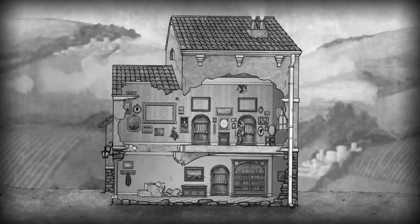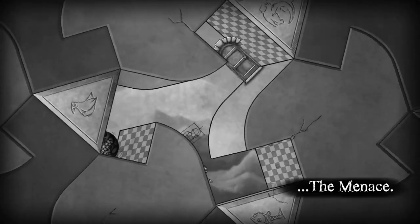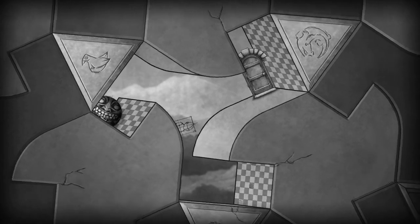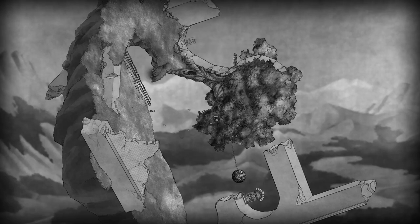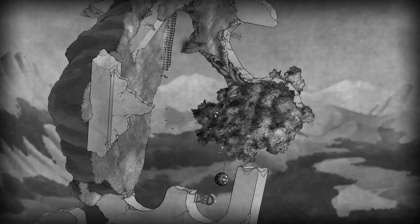The Bridge will awe you with its simultaneous simplicity and complexity in almost every aspect of the game. Each level presents you with a new logic puzzle to solve, and as you'd expect it ramps up in difficulty as you progress through each chapter. The mechanics of what you yourself can do are very simple: you can walk left and right, and you can turn the game world left and right. What this means on each specific puzzle varies as the mechanics of the puzzles become more complex.